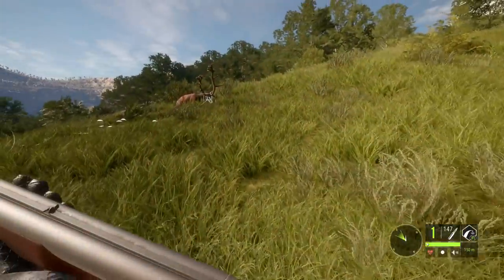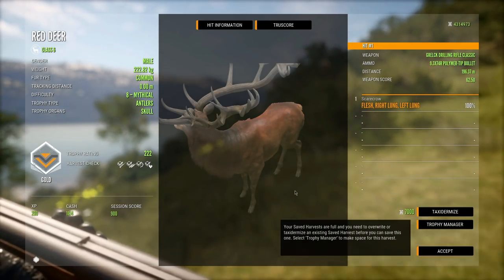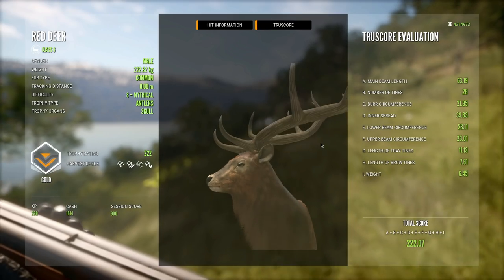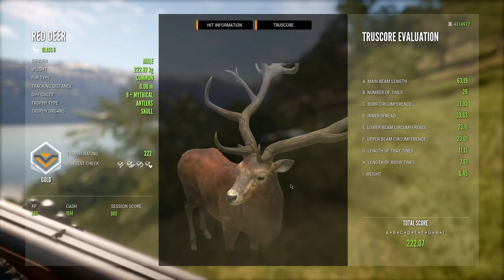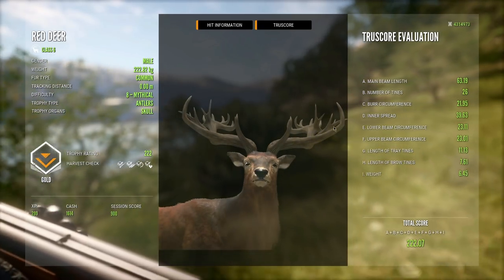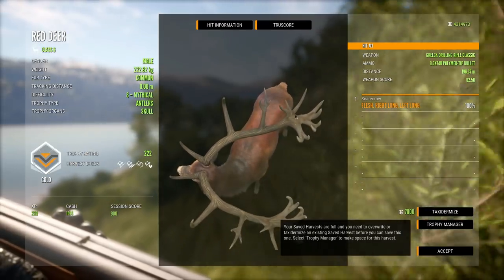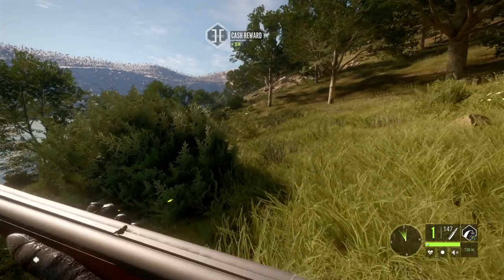What a giant red deer - only a level 8 but still a beast at 222. It does look like this is the smaller variation of this rack because it has the flat crowns at the top. There are a couple different ones: one has the flat crowns like this one, and then there's another one that has some thicker crowns at the top, which scores a little bit higher.